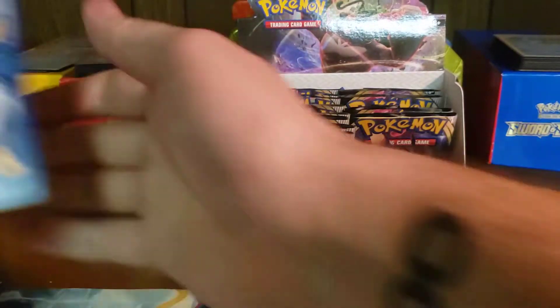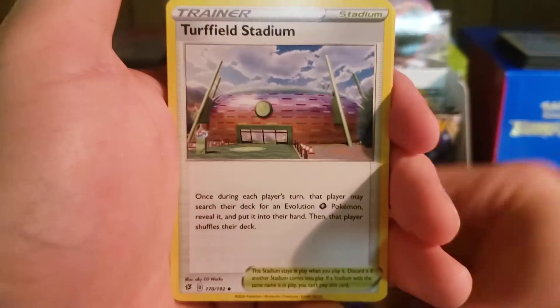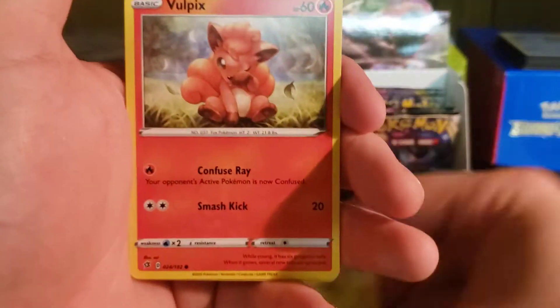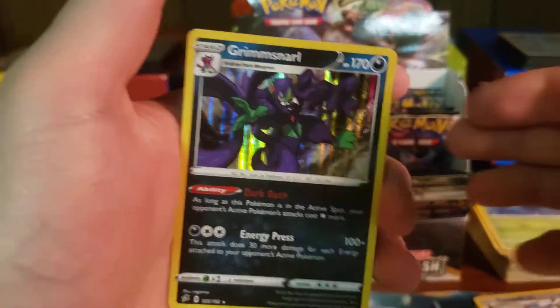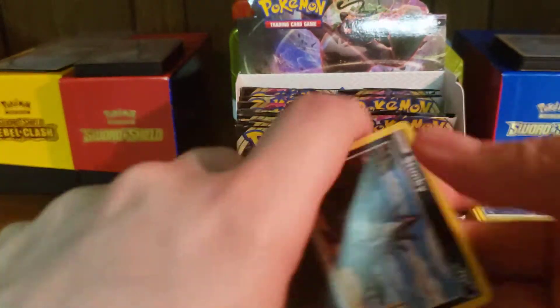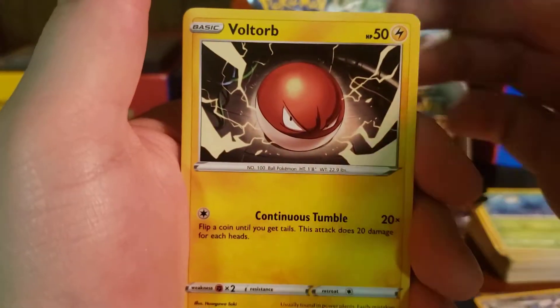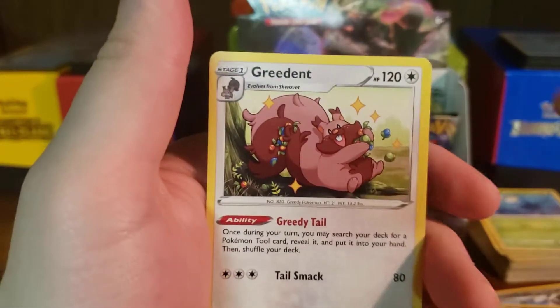Energy card — Heracross, Capacious Bucket, Turfield Stadium, Toxel, Applin, Darumaka, Bunnelby, Vulpix, Heatmor, and a Holographic Grimmsnarl. I like Grimmsnarl — I used him in my playthrough. Dark/Fairy typing was super good. Palpitoad, Morgrem, Full Heal, Stunky, Clefairy, Voltorb, Nosepass, Wingull, Nosepass again, and a Greedent.